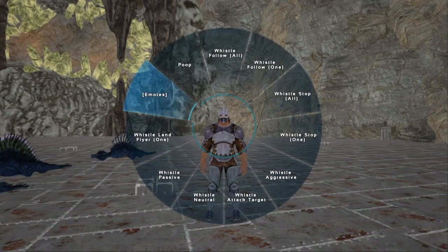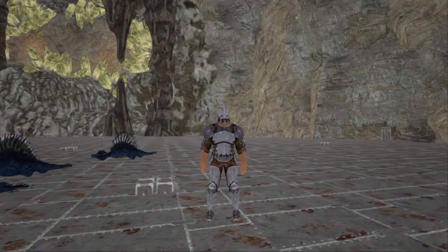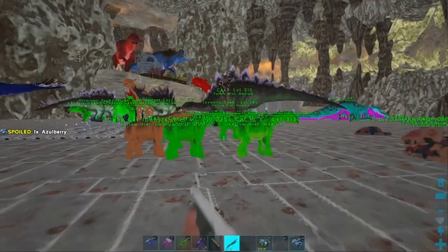Throw one group out, feed them, name them. Throw the next group out, feed them, name them. Go back to group one, feed, back to group two, feed, then group three — chuck out, name, feed them — then one, two, three, four, carrying on like that. You can get really efficient breeding of lots of dinos all at once. Because you've already farmed the food, you can just stay in one spot all day and it's nice and easy.